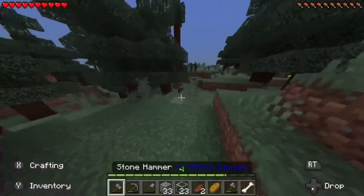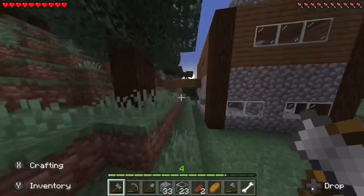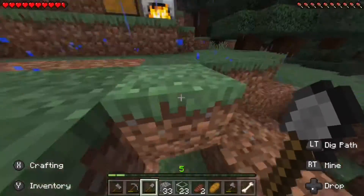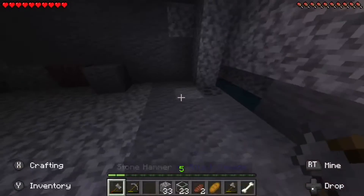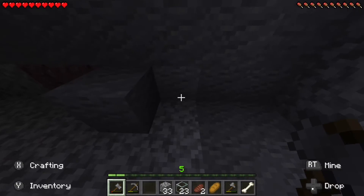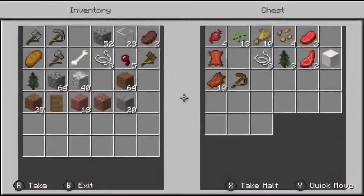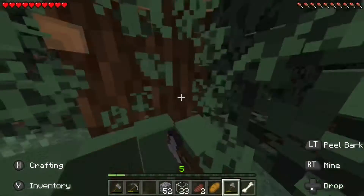We gotta do some mining so we can get an iron pickaxe, because that'd be cool. Also a creeper exploded over here. Let's try to find some iron. Looks like there's some water down there. It's getting dark in the cave — grab some coal, get some more wood and get some torches.